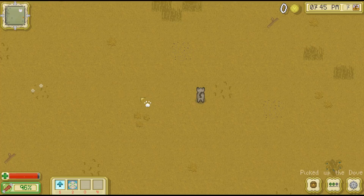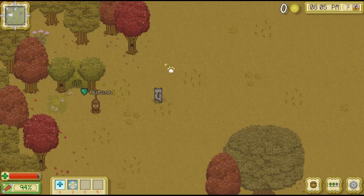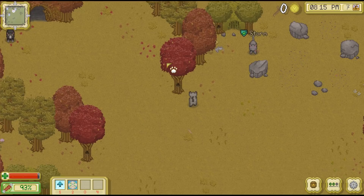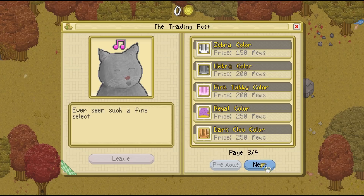I think we're actually going to go ahead and wrap up here for today. Let's see too what Storm is offering in her shop because I don't know what all you can buy here. So we can buy lots of different things — orange, cream, ready, zebra, umbra. I wonder if either of those would be more fitting for Overcast. And then traditional style or highland style.